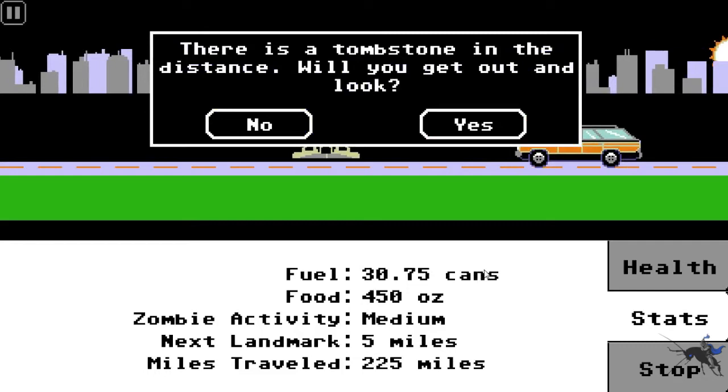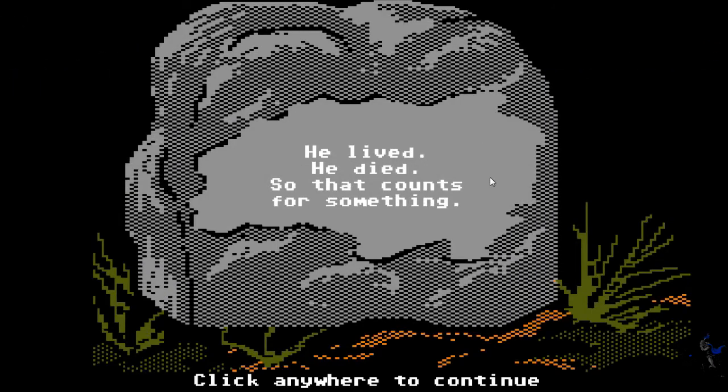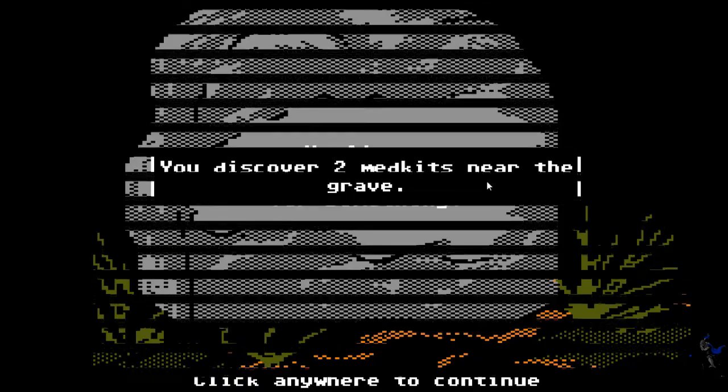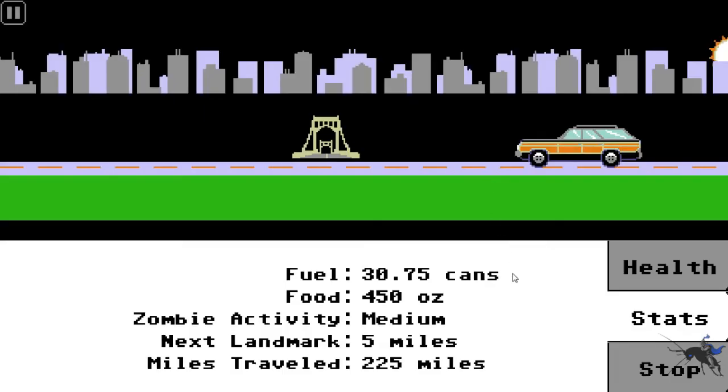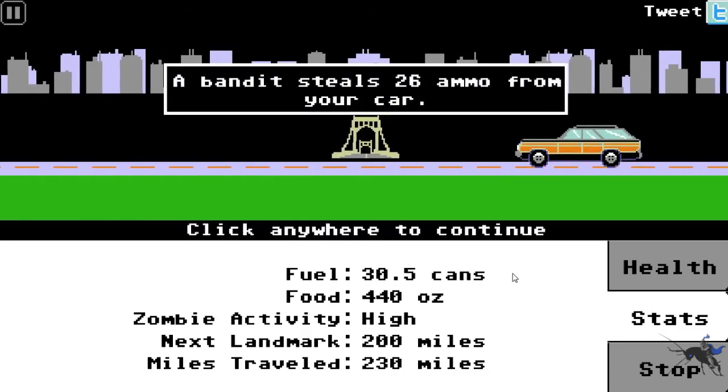There's a tombstone in the distance where you can get out. On my first playthrough I was being smart and said no to every tombstone. So let's go with one tombstone. He lived, he died - so that counts for something. You discover - oh, that's pretty cool! I never knew that you could get medkits from a grave. That's pretty cool. Makes me a grave digger, but you know, gotta do stuff.